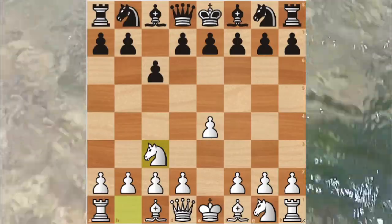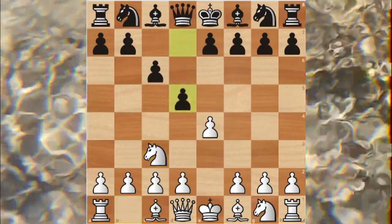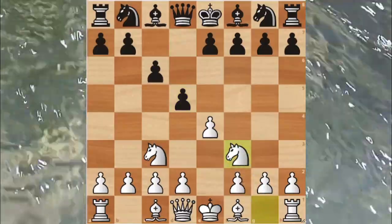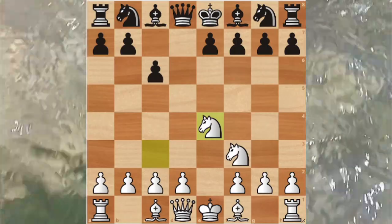He moved his knight to c3 — I want to talk about this later. Black then moves d5, white developed their second knight and attacked the center. After the pawns were exchanged, the knight took on e4.